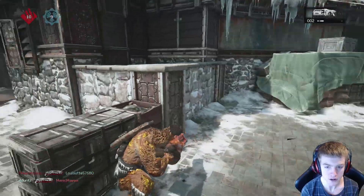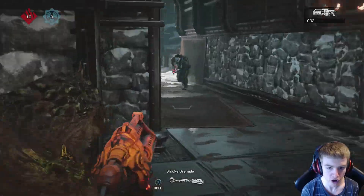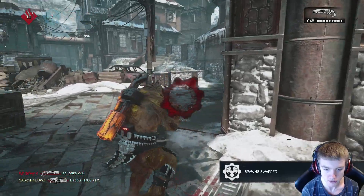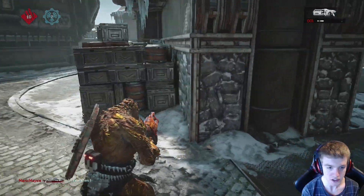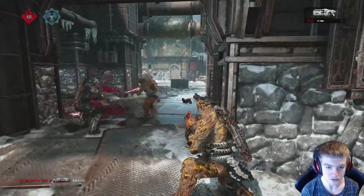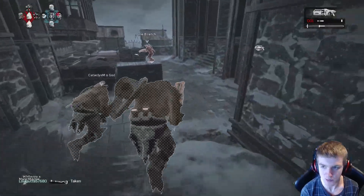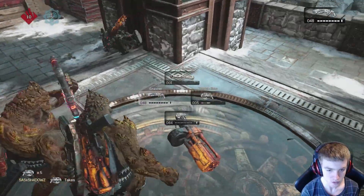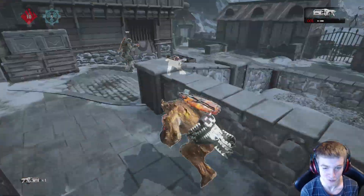They're going to be spawning up here. We've got to watch out for our flank though, just going to try and lure them in. They might be coming out of spawn. The spawns have flipped, so we're literally just controlling the power weapons at the moment. I'm going to be a little bit of a power weapon hoarder right here and literally take both weapons for myself.